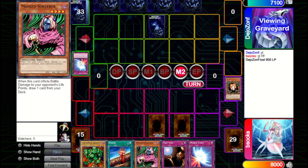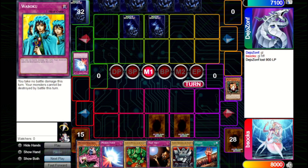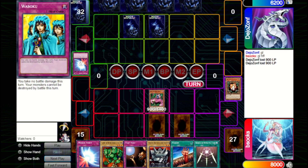In Main Phase 2 we set a Waboku. If their set card is a Heavy we get punished, but at least we can chain Waboku in response, and Waboku protects against a Masked Sorcerer of their own. They set one and pass. We bring out another Masked Sorcerer and attack in, getting to draw again — very nice. Swords is a good draw for later but we don't really need it. Our opponent Fissures away the Masked Sorcerer, but it got us a lot of value so we're okay with that.